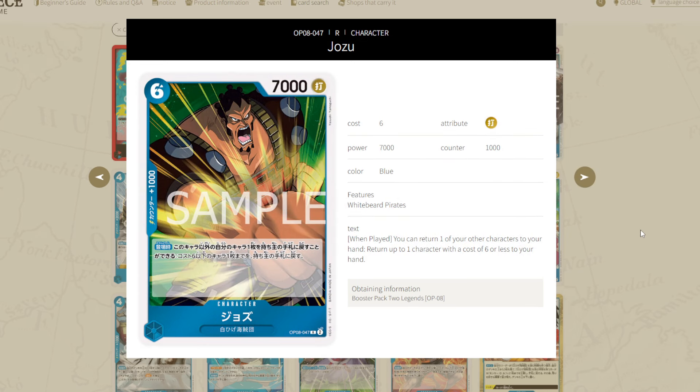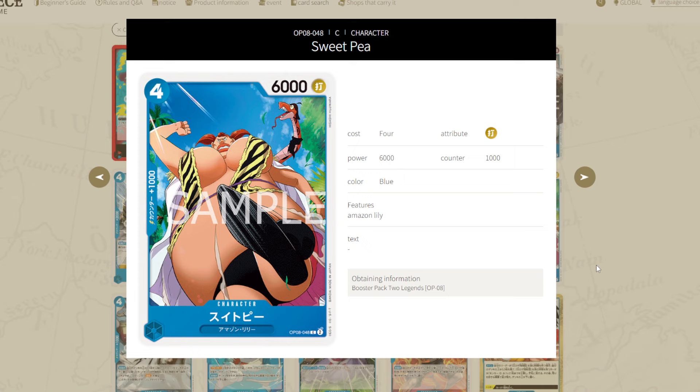Next up, Jozu is a 6-7 with a 1,000 counter and the Whitebeard Pirates type. On play: you can return one of your characters to your hand, other than Jozu, and then return up to one of your opponent's characters with a cost of 6 or less to the hand. This card is really good. A 6-7 body is a really good stat line, and the fact that you can return a one-cost Searcher and send back one of their six costs — that's really good. Playing a six to send back a six is unheard of. We've had cards like Zeph, Soga King, and Mihawk, but Mihawk bottoms it and is a seven — it's never been one-for-one. This is one of those few cards where you play it for six Dawn and get rid of a six. Really solid card.